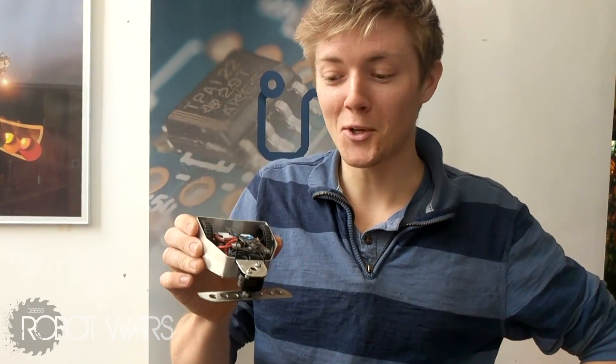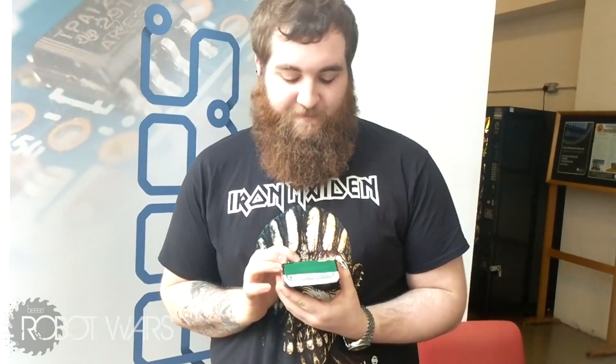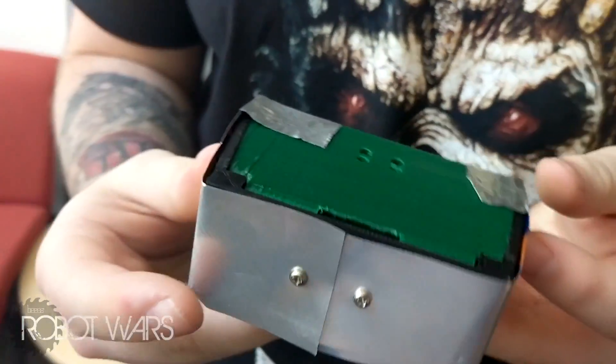This is Spinning Todd — it's a spinner, as you can see. Nice big blade. Hopefully it will destroy other people rather than itself. This is my robot 8-bit Warrior — a nice little pusher, and I'm going to destroy them all.